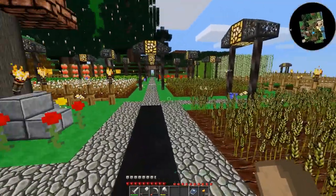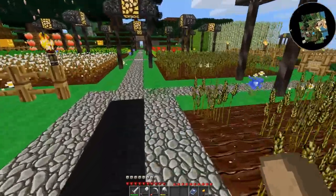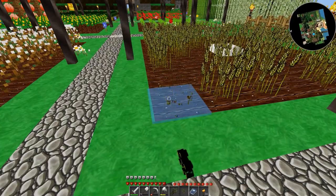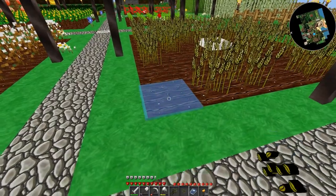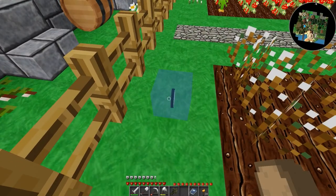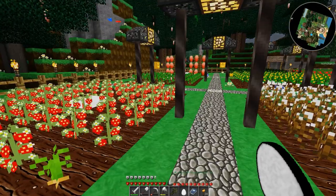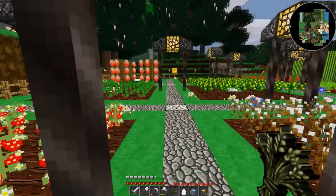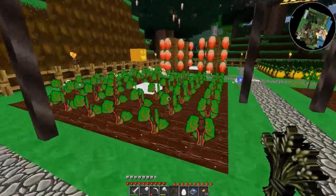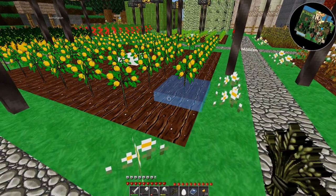I have no idea why this is running a little jittery right now. That looks like wheat - yeah, that's definitely wheat. Cotton. I don't need that. Tomatoes and carrots. That's rhubarb. I think those are oranges.